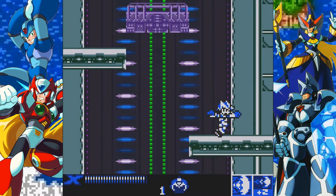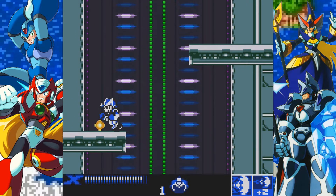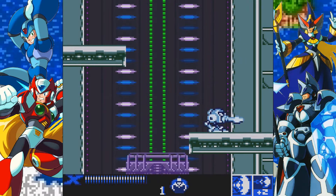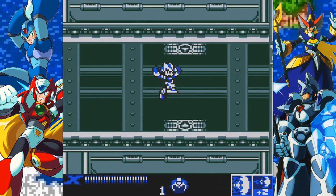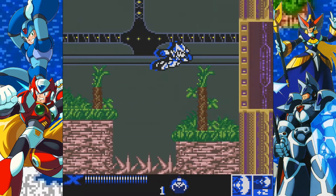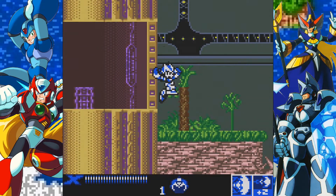Since Zero already had an air dash, what he gets instead is the ability to crush blocks with his legs, like X does when he gets the air dash upgrade. Similarly, he gets the helmet that allows him to crush blocks like in X1. Then he gets one to do an electrical attack, and the last one - I don't even remember what it does.